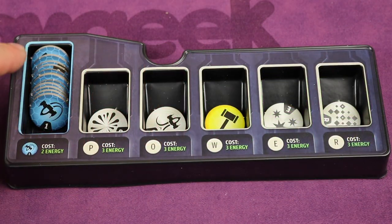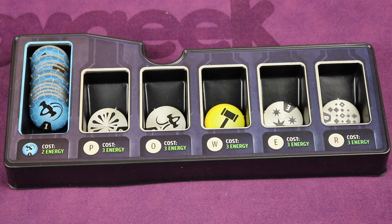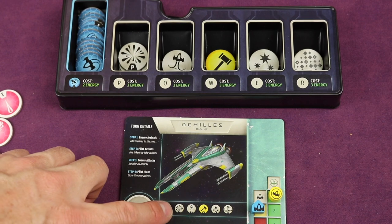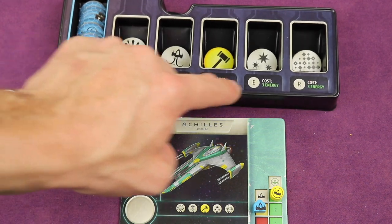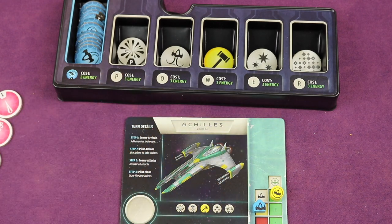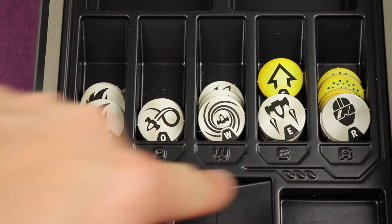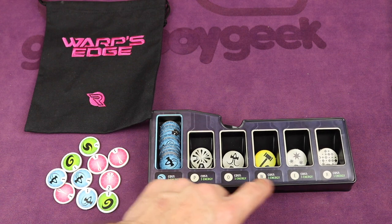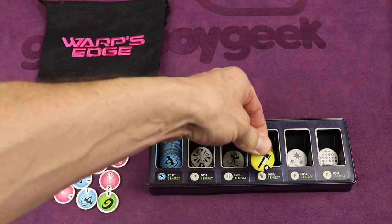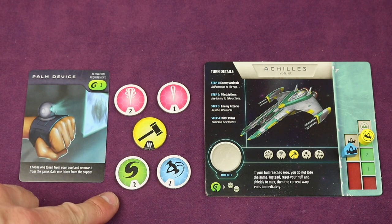On the other tray, do the same thing for the evade tokens — they're all number ones and will also be used every game. The remaining tokens spell out P-O-W-E-R; these five sets of tokens depend on which starfighter you chose. For the Achilles, you'll find the corresponding tokens for each letter and place them in their spots. Place all the ones not being used this game in the main game insert. Now take those 10 white-bordered starting tokens and place them in the Warp's Edge bag, along with one signature power token — the yellow one. This is your loadout. Shuffle the tokens in the bag, draw five, and add them to your token pool. Note: you're not allowed to look into the bag, but you can feel around to sense how many tokens remain.